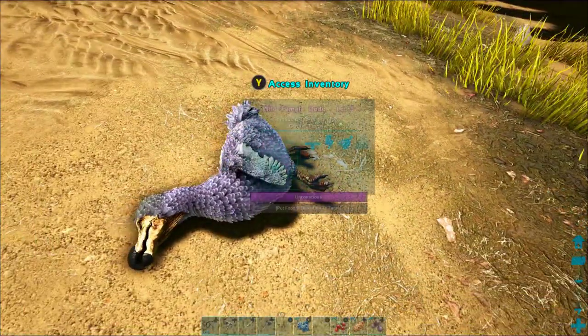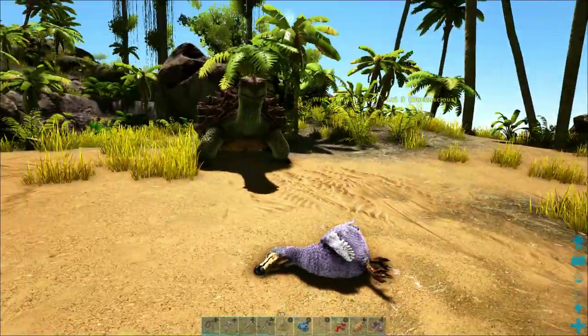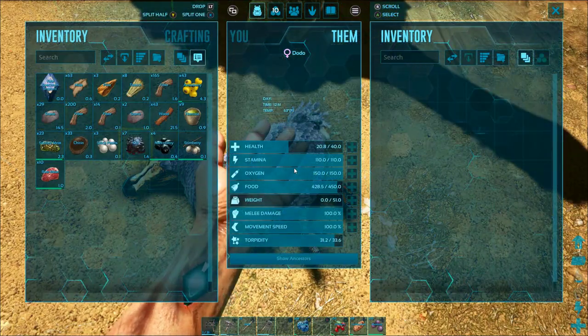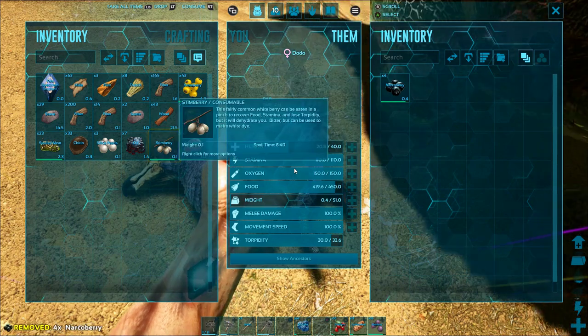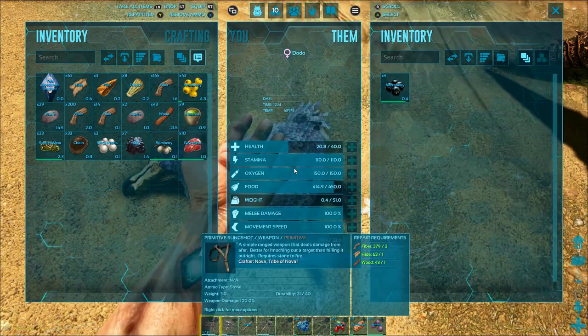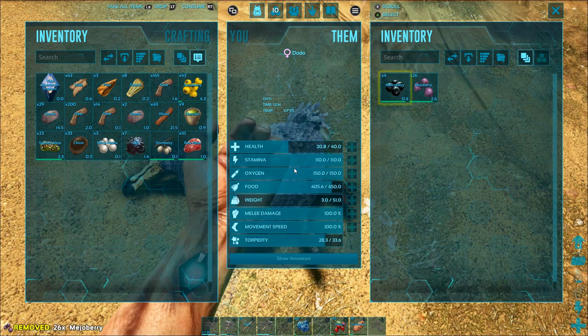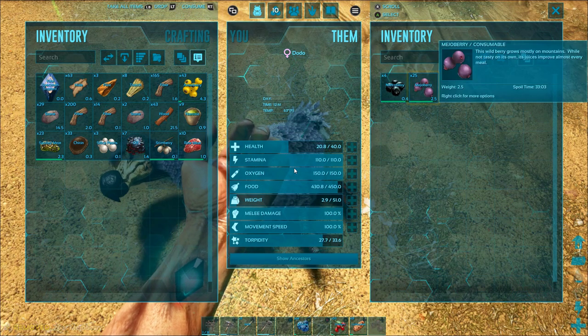We're just gonna punch it a couple of times and it'll just fall right over like that. This doesn't concern you, turtle. So we're gonna hit the Y button to pull up its inventory and then we are going to select our narco berries and drop them in the slot, and then also the mejo berries.